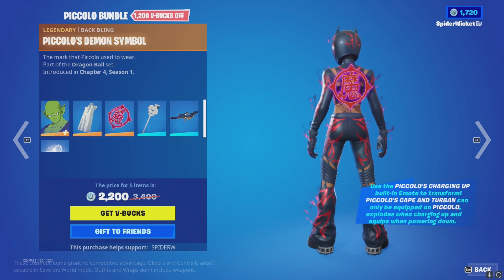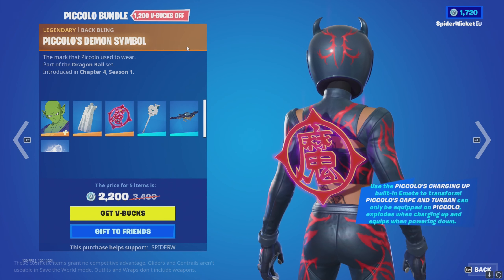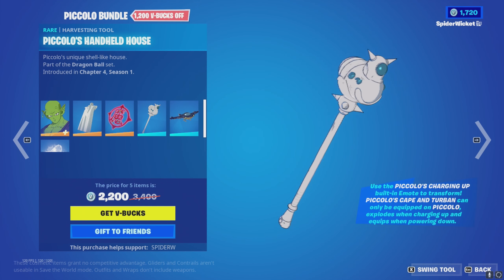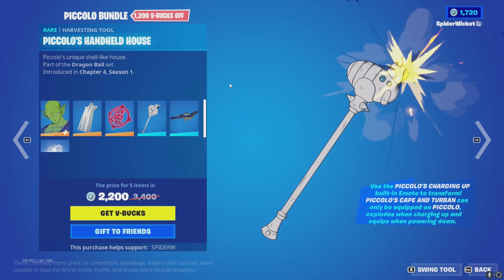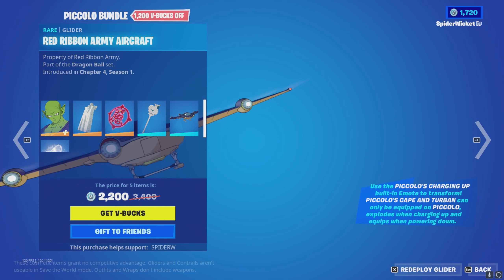His backbling kind of makes sense, and his handheld item looks pretty cool — I'm not being funny, that looks absolutely cool. He's got a glider too, you can't really see it that well because it's not centered again, and I don't really know why.